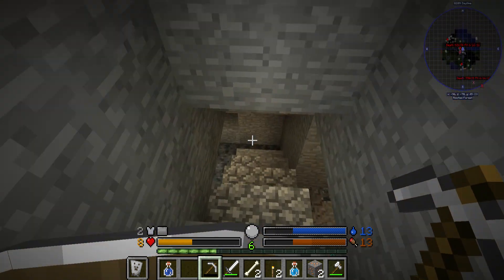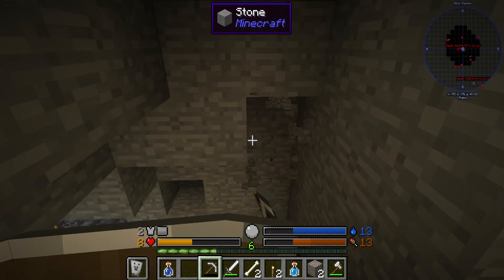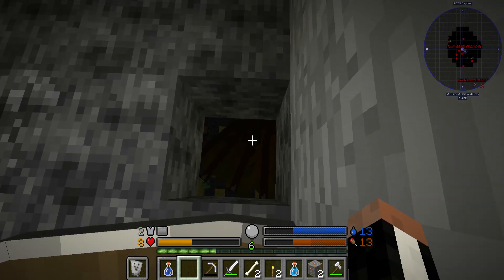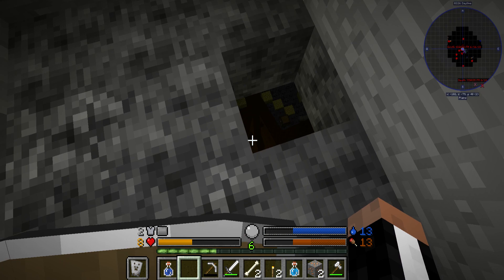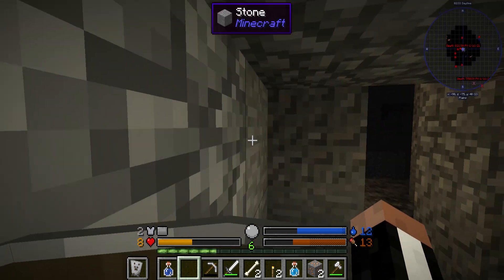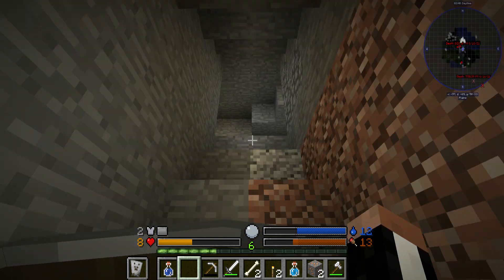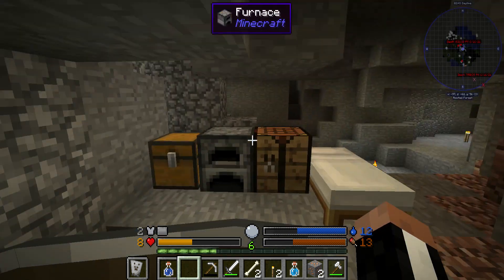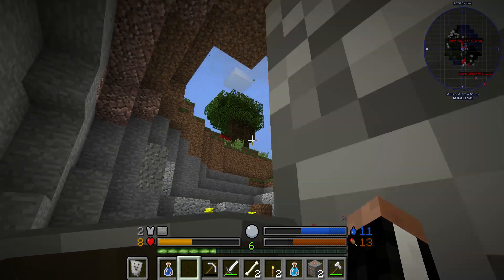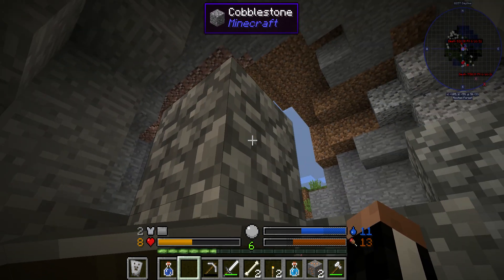Off camera I did some digging and dug down to this area right here — it's very tall with some stairs down. I found a bigger dragon, believe it or not. There's a bigger dragon straight down there — you can see a wing through the hole. I'm not gonna wake that dragon up because I'm not a dragon-slaying machine yet. I also died a couple times off camera at the hands of random mobs.